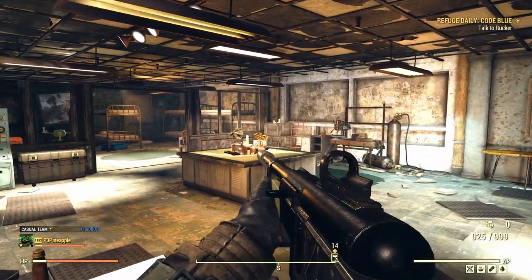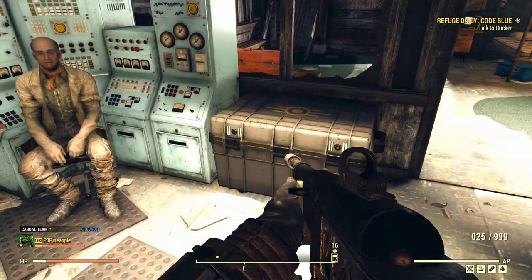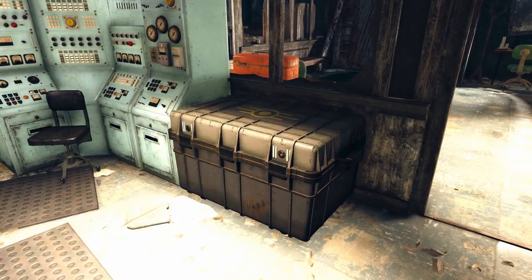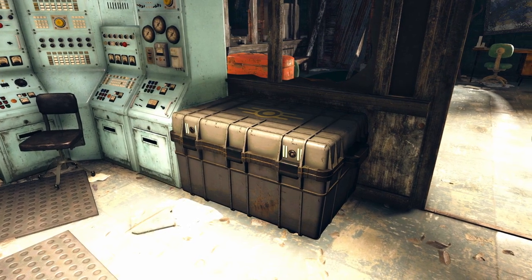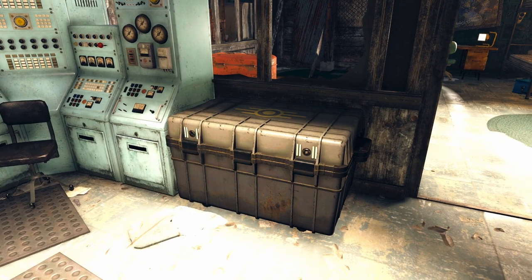Once you're inside, you'll see an Overseer's Stash Box, and inside of it you will find a small backpack that you can pick up, and from here you can equip it to your character. In the footage you see in front of you, I already claimed this backpack a very long time ago, but rest assured you will find the small backpack located inside.